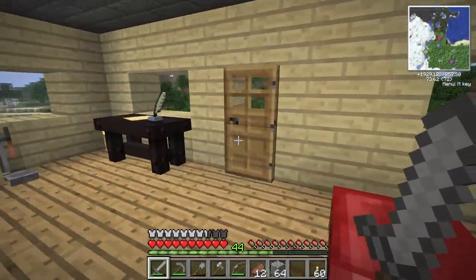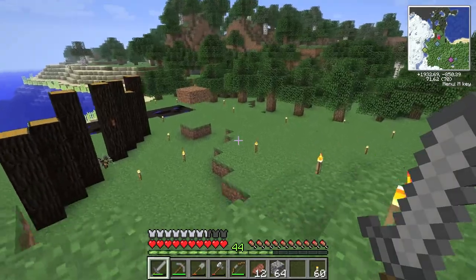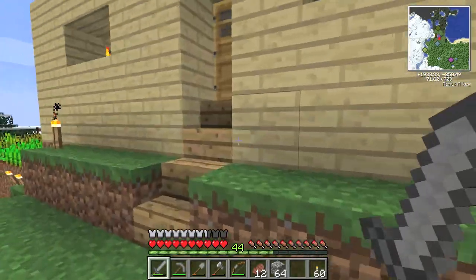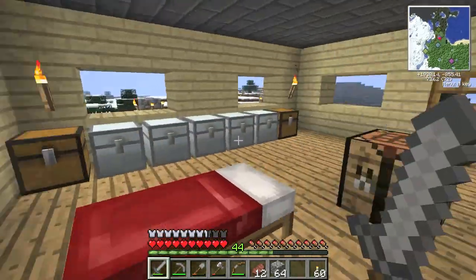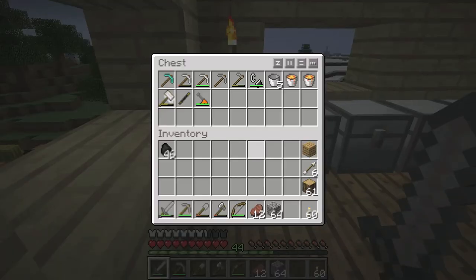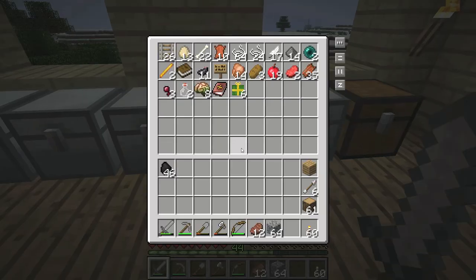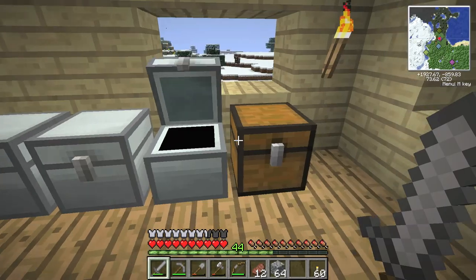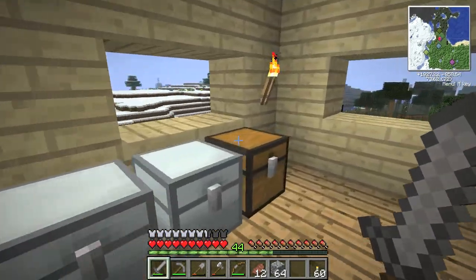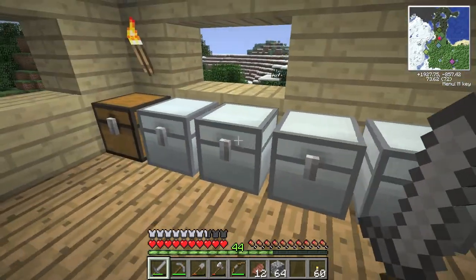Hello again! We're back for more Feed the Beast. I actually did a whole bunch of off-camera work after the last episode just because we were so low on resources. I didn't want to record myself doing all that. So we got our chests organized: tools, ores, plant stuff, blocks and things, miscellaneous, machines, and bees. I'd really love to get to bees, but I don't think we'll get there quite yet. So let's see what we got.